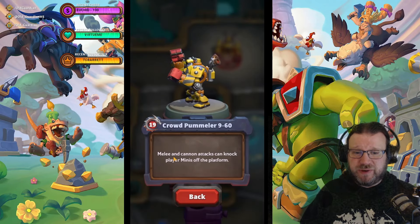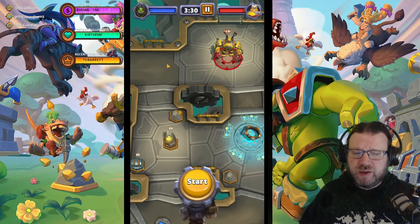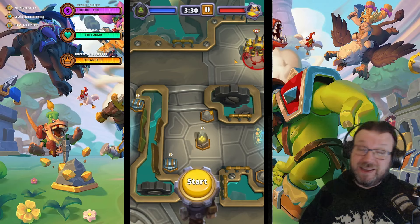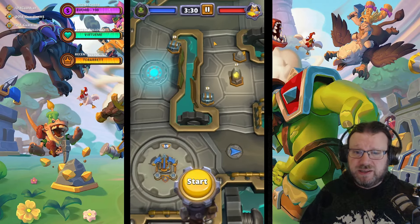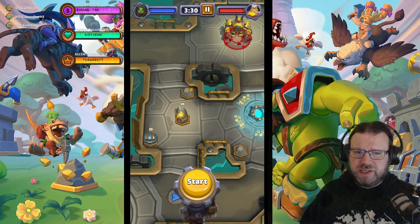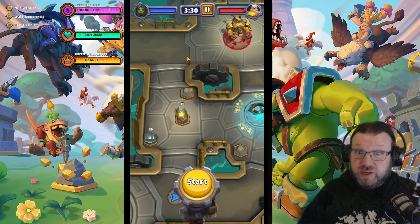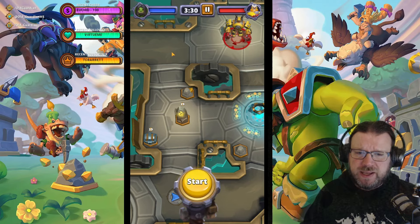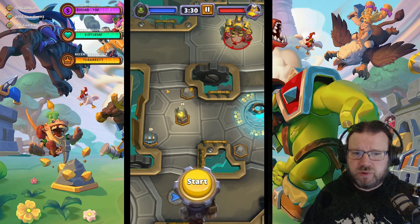The first boss, Crowd Pummeler, has melee and cannon attacks that can knock player minis off the platform. However, flying minis that get knocked off the platform can just fly back. When ground minis get knocked off the platform, even into some of these gaps, they're just gone. So the main plan for this one is to take the meeting stone and then start attacking it from both sides with ranged units. Chimera is the best one — it can do so many things and can also recover from being knocked back — but any ranged units really can handle it if you send them from both sides so that the boss can't knock them all down quickly enough.